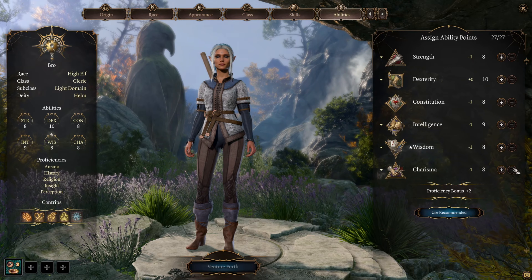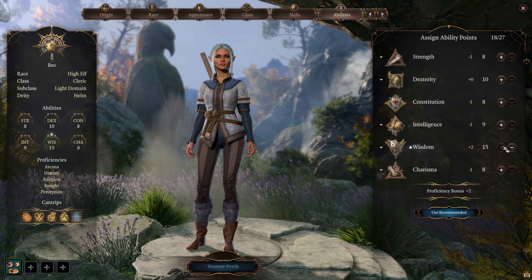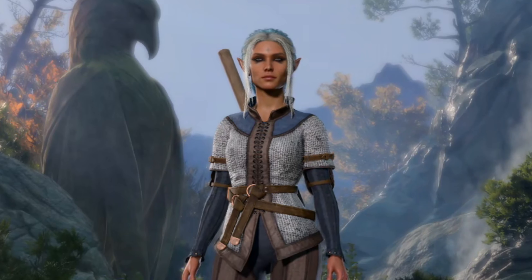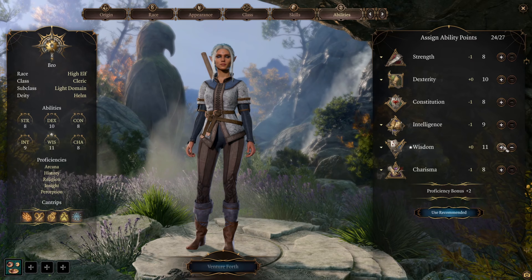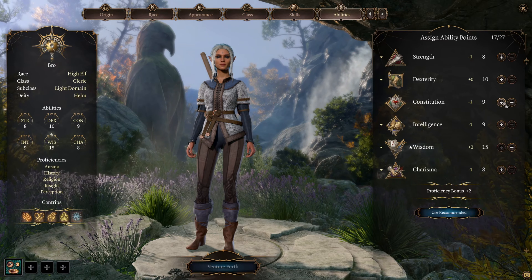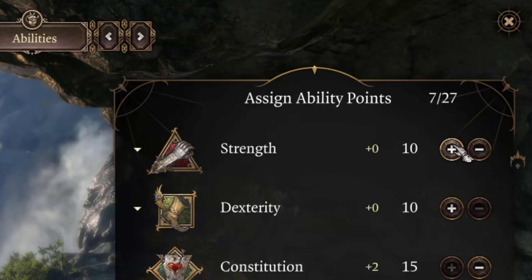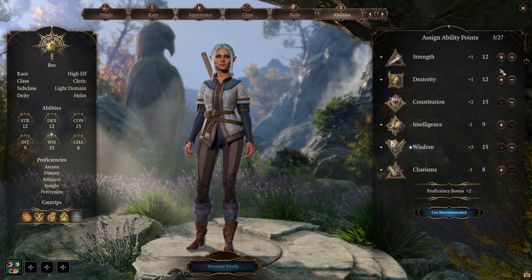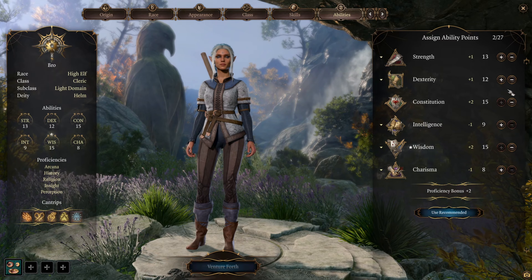Finally, let's allocate our ability points. Wisdom is the main stat for Cleric, so we go all-in on Wisdom. Then we go all-in on Constitution, because there are a lot of concentration-required spells and Constitution is the main stat to avoid losing your concentration. Then a little bit into Strength since we use melee weapons most of the time, a little bit in Dex to raise armor class, and the rest can go into Charisma and Intelligence.